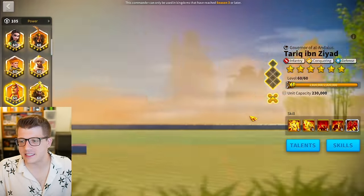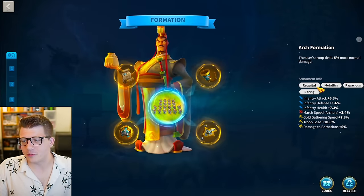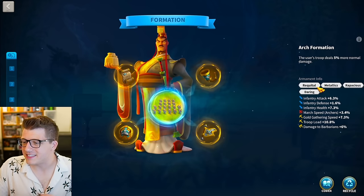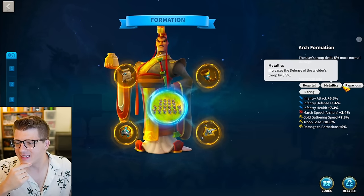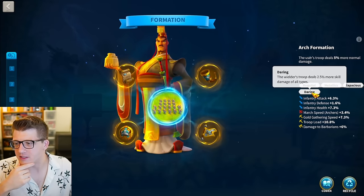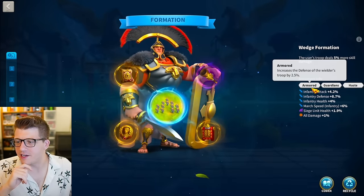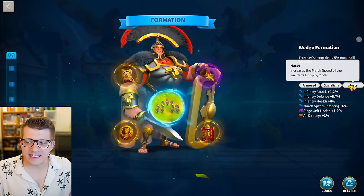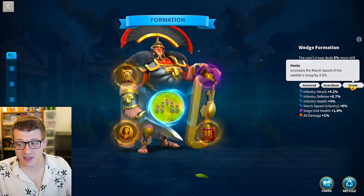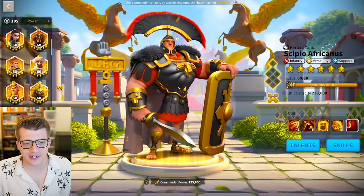Looking at Liu Che with four inscriptions: 6.3% attack, 1.6% defense, 7.3% health, and we have Requital, Metallics, Rapacious, 1.5% all damage, and Daring - very interesting. Looking at CPO, we have Armored, Guardians, and Haste: 4.2% attack, 8.7% defense, 4% health, 6% march speed, and 1% all damage with the bonus march speed from Haste - very nice stuff.